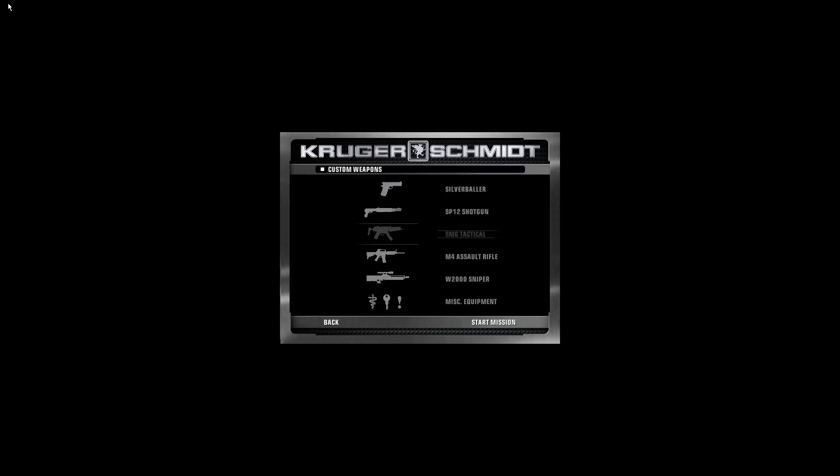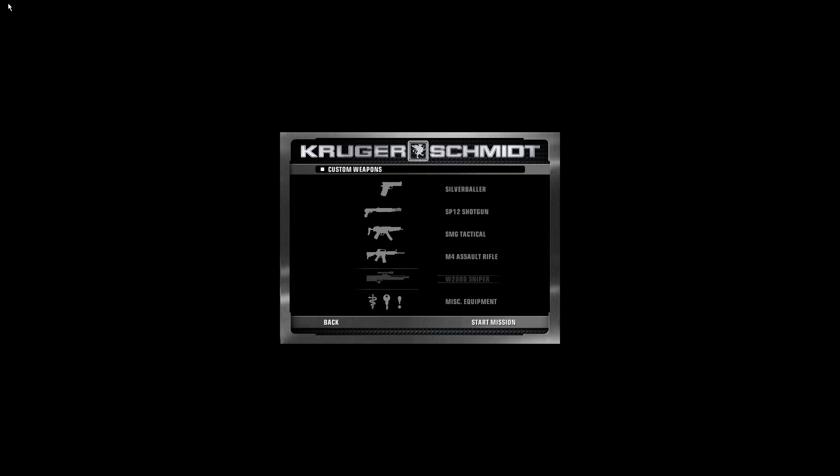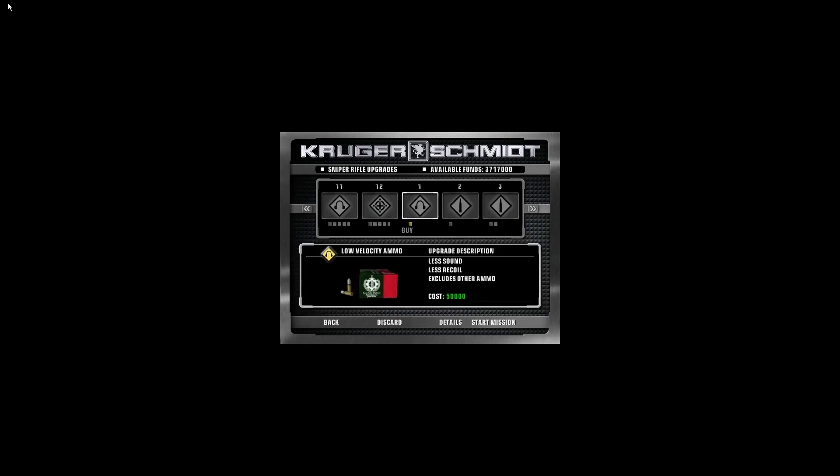The SP-12 shotgun. Yeah, take the shotgun to the White House. So first, we actually need to buy the foil-padded suitcase — it makes the sniper rifle go through metal detectors, because there's a metal detector right at the start, because it's the White House. And we need to make this quiet, so I'm going to use low-velocity ammo, best scope, best silencer. Low-velocity ammo — so your bullets travel really slow? It makes them quieter, less sound. I don't think that's how bullets work. Yeah, I'm pretty sure it's not.